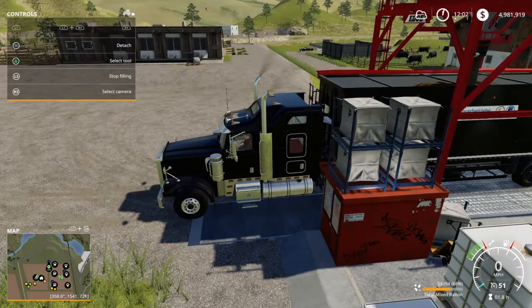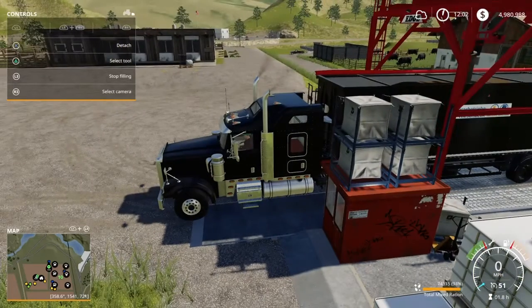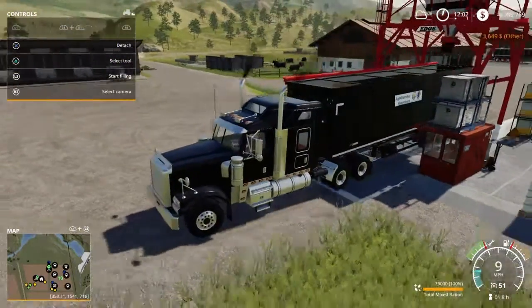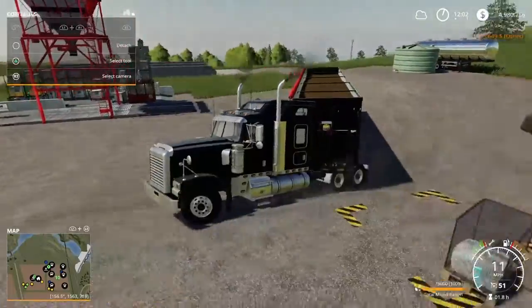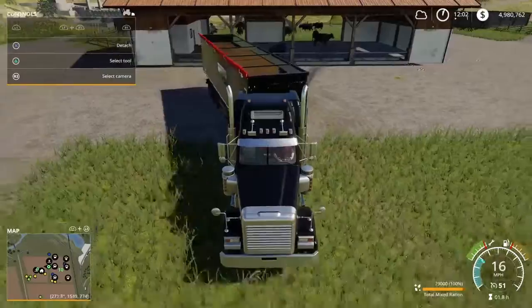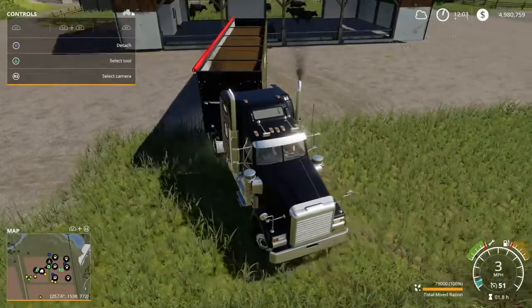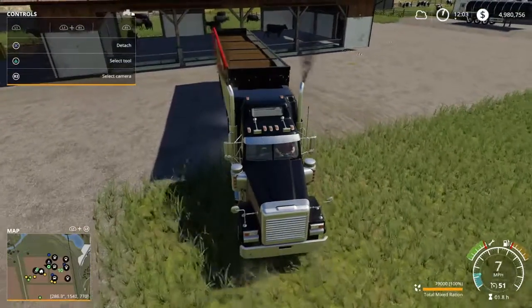Through the mod menu I have a manure trading system and I think a slurry trading system too, so I get that from the cows and other animals. Then the water tank comes out with the tanker trailer. Feeding such a large number of cows takes a while and it kind of sucks, but in the end you're gonna make a boatload of money.